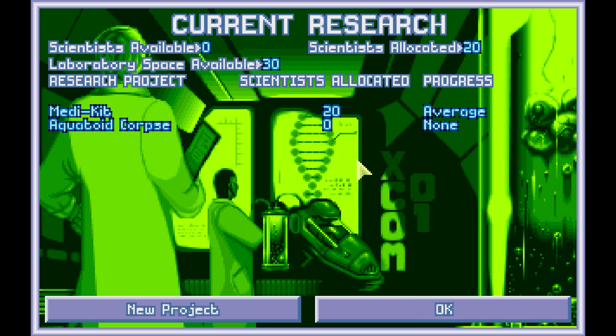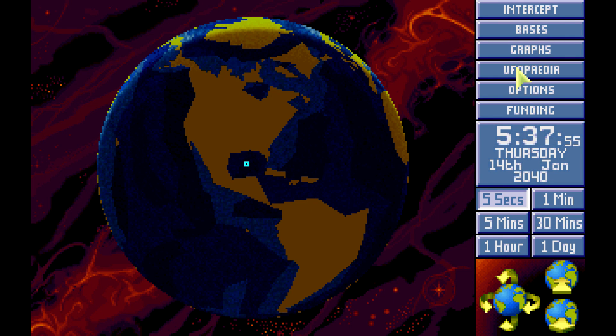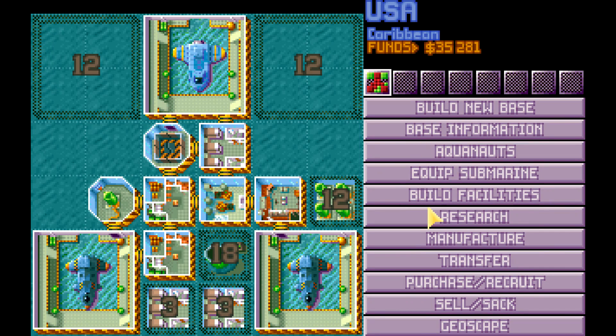I'd imagine OpenXCOM fixed it so that if you research a live Deep One, you just get the live Deep One research - alien research. It's all okay then, but I'm not going to take my chances. I need one of these. The earlier, the better. It may not be done by the first terror mission unless you get really lucky.